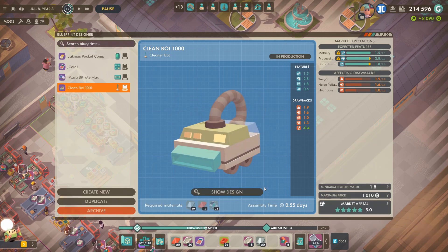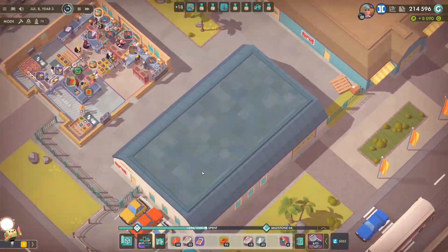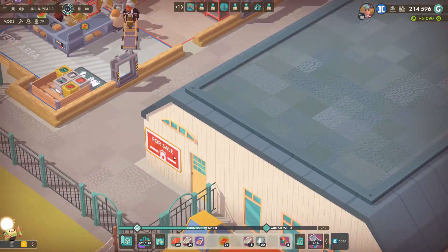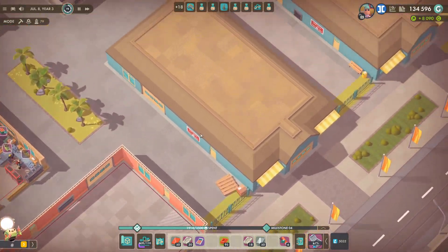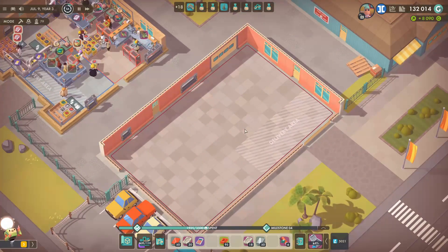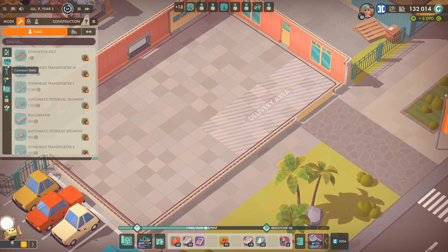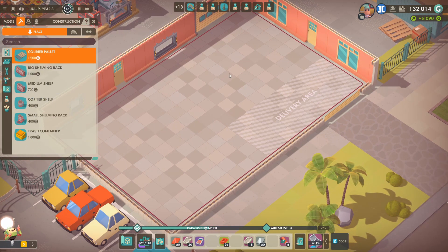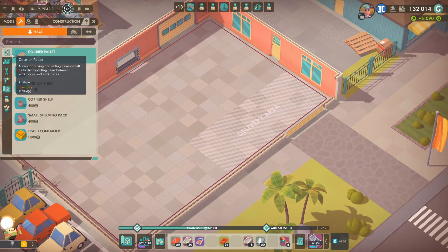This is going to be the Clean Boy 1000 — because it's the first model. Finish that — okay that's fine, it's the classic look isn't it. Right, let's get going. We're going to build this in this building here. Now this may not be big enough so we could potentially buy this building as well — we'll see. Let's start with work zones.